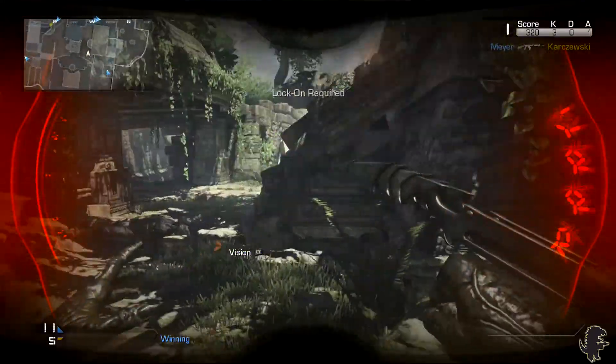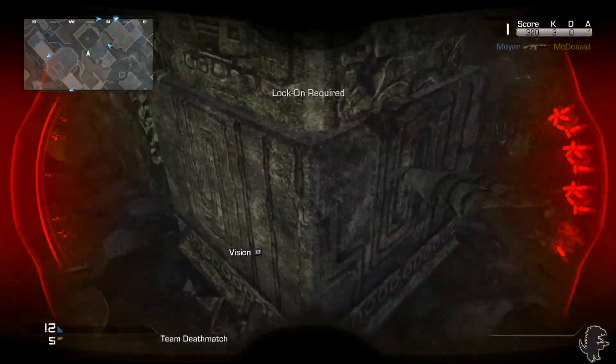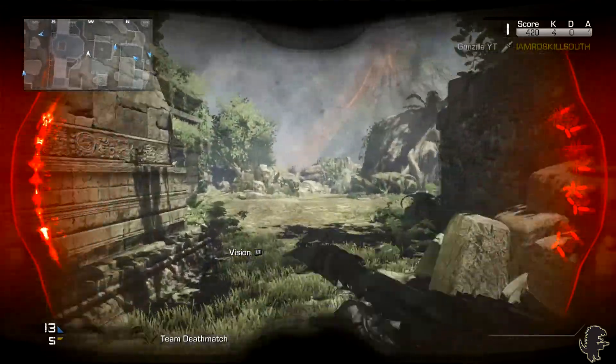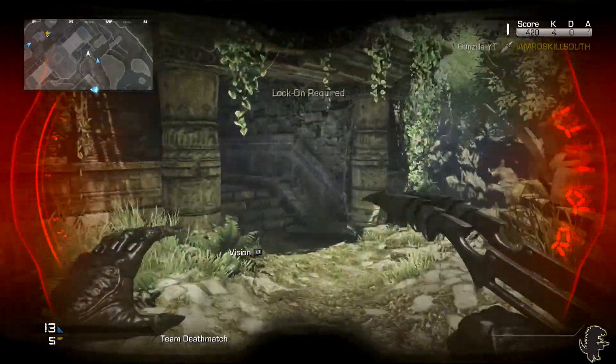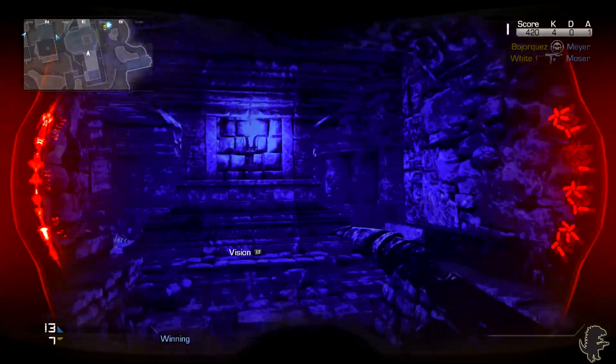Once called in, the Predator will drop in a crate like the Maniac. Speaking of the Maniac, the Predator is very similar — you have increased speed, increased health that doesn't regenerate, you're not quite a juggernaut, and your main weapon is a melee weapon.